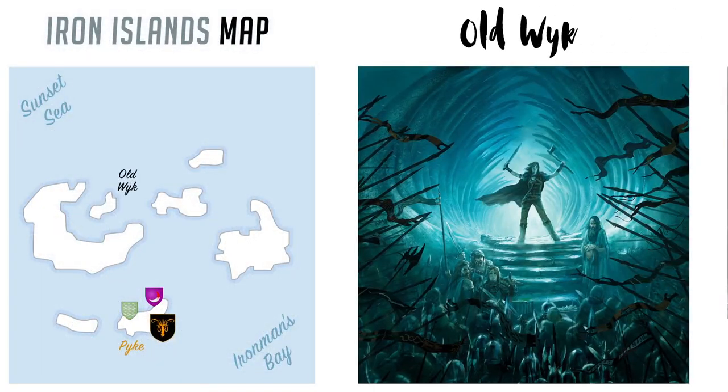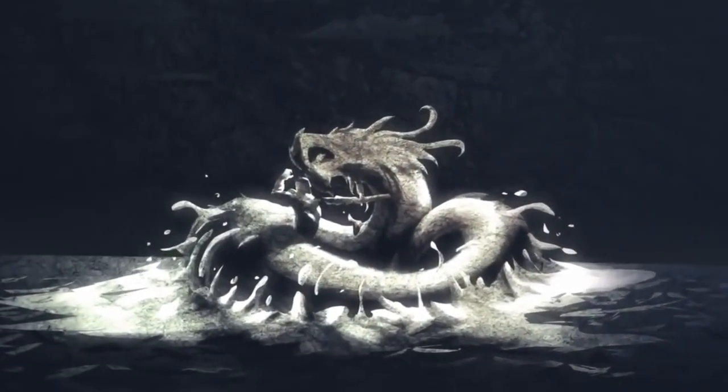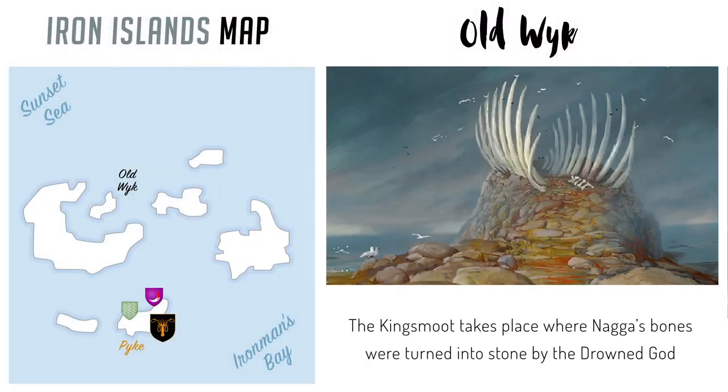The ironborn follow their religion of the Drowned God, which is a topic on its own, but Old Wyk is a holy place to these people. On the shore of this island, a legendary figure called the Grey King allegedly killed the sea dragon Naga. The houses here all claimed descent from the Grey King. The bones of the sea dragon Naga were turned into stone by the Drowned God and made into the Grey King's hall. The stone pillars rose from the ground on Naga's Hill, which is where the Kingsmoot would take place on Old Wyk.